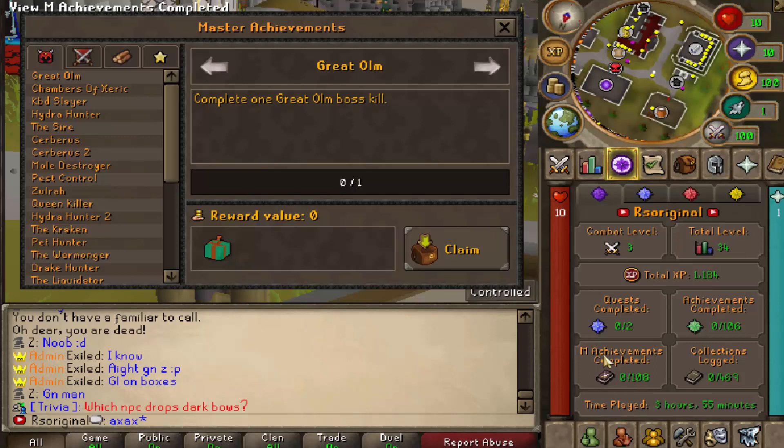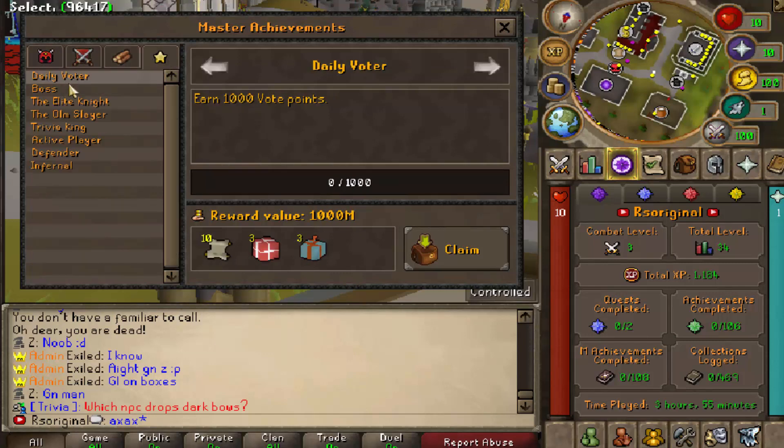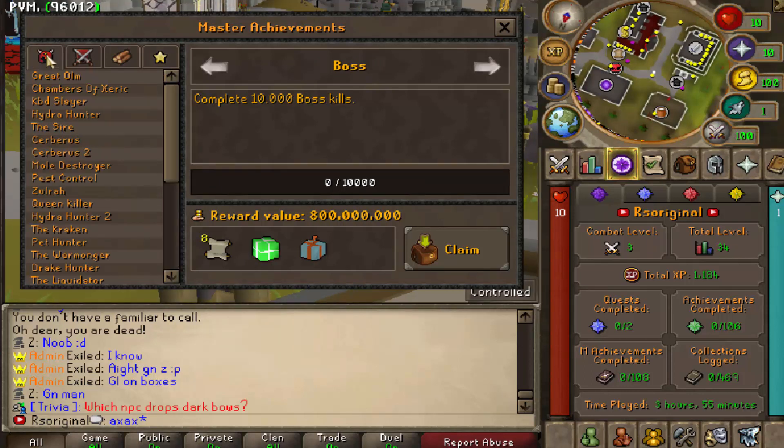They also have the master achievements, which are just a tier higher. They're a lot more complicated, but their reward is also significantly greater. They have that for different things like minigames, PvPing, PvMing, skilling, all of that stuff. And of course they have your miscellaneous like Daily Voter, Boss, the Elite Knight, and so many others.